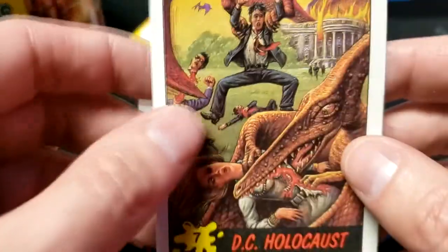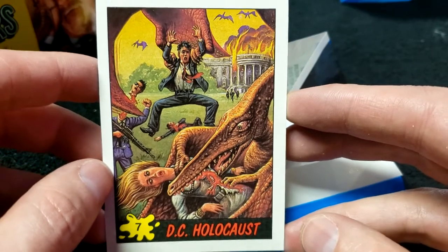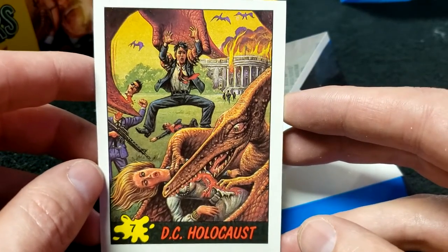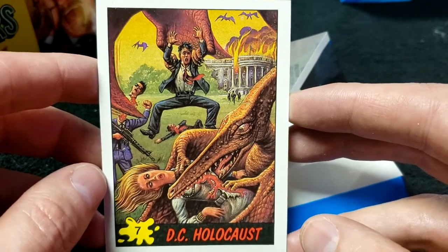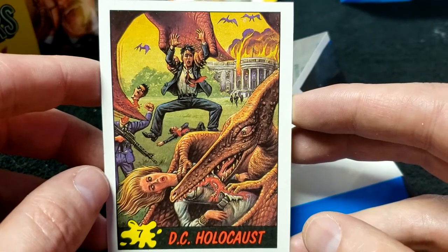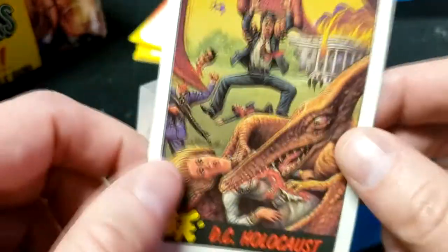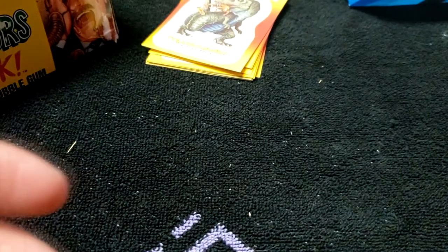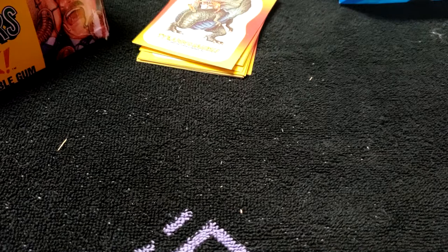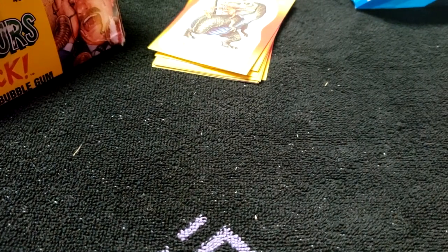Number 7, DC Holocaust — that's the president and first lady with the White House burning behind them. Secret Service with their M16s are being decapitated by the wing of the Pteranodon. There you go — that's a whole set! Let me take a moment to get them all in order and then we'll go through them one by one. I'll wrap up all the duplicates into some semblance of sealed packages and do what I please with them.